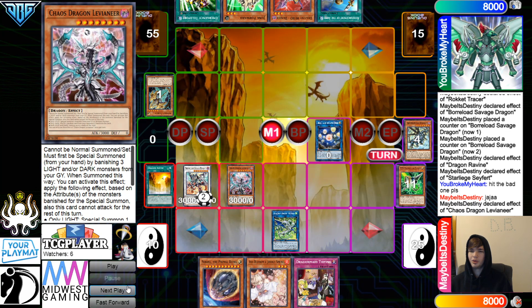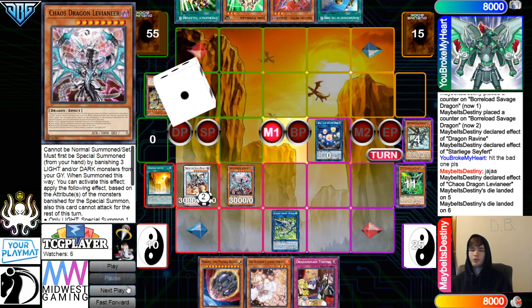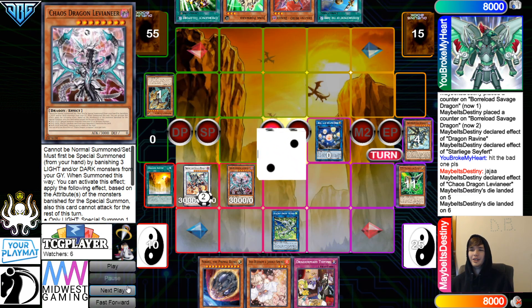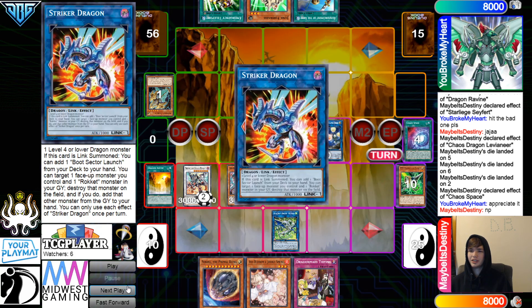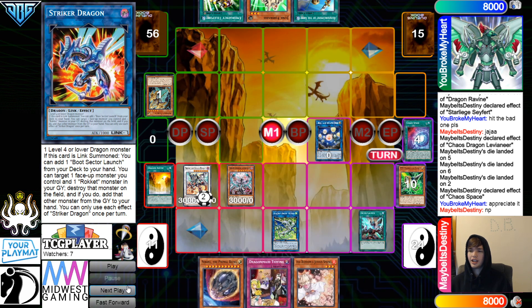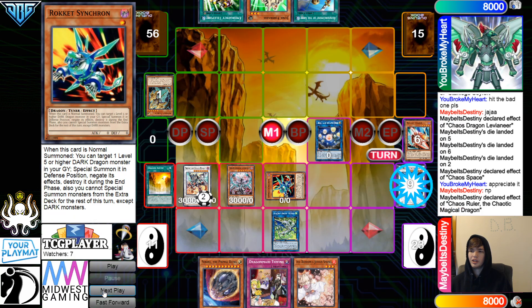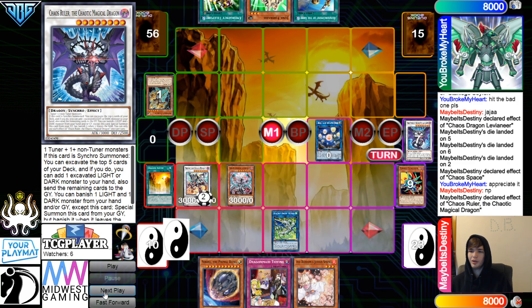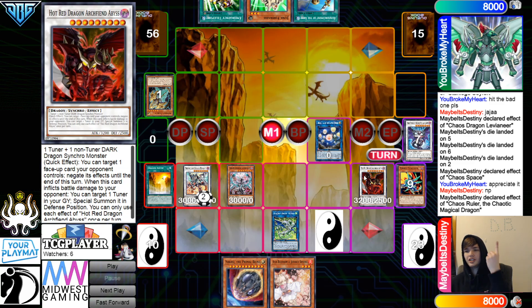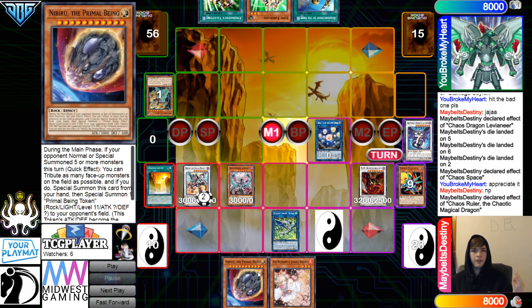They hit the bad one — Rhoda. They always hit the Rhoda. They really did hit the bad one. Activate Chaos Space, put back Striker Dragon, draw Quick Launch, activate Quick Launch, go for Rocket Synchron, banish 2 for Pepega Ruler, summon that out — and now that's also Hot Red. Look at this end board: Seal, Hot Red, Savage, Tidying, Ash, Nib. Follow up.